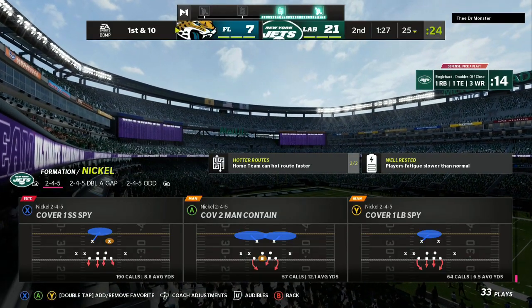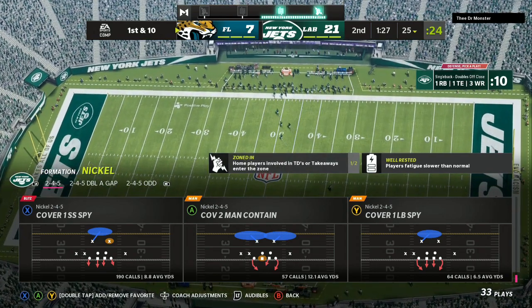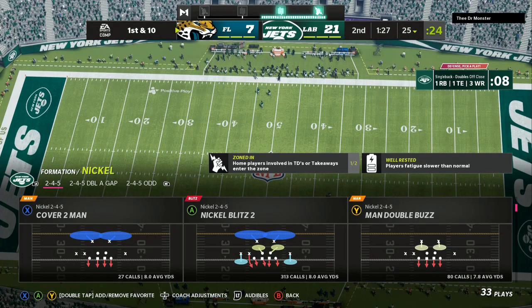We are using the Nickel Blitz out of the Nickel 2-4-5. You can use the Ravens defense or the Arizona Cardinals defense. The Nickel Blitz 2 is the play that you want to use. It's a very easy setup, but there's a key to who you want to user in order to make sure that even if they block a running back, you get at least one person free.